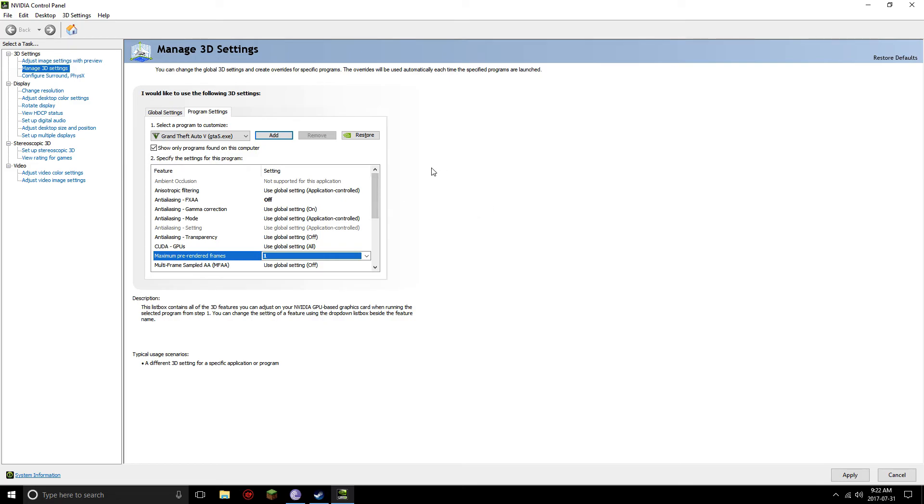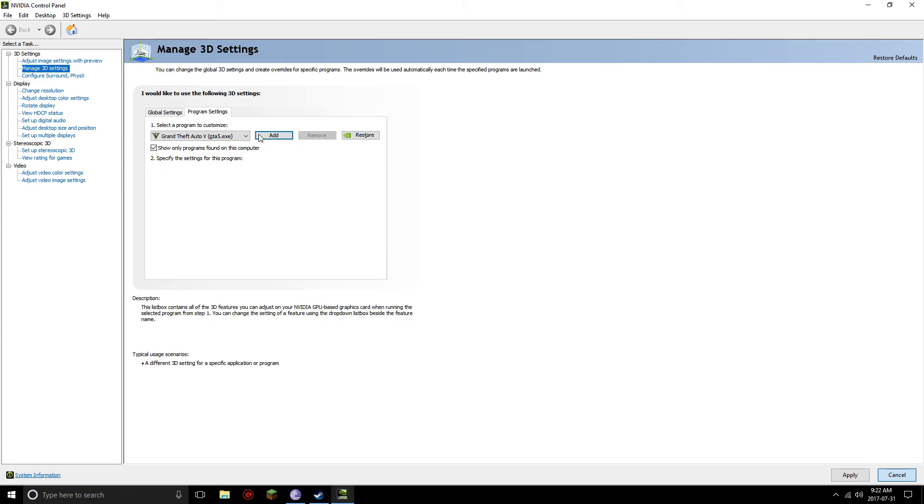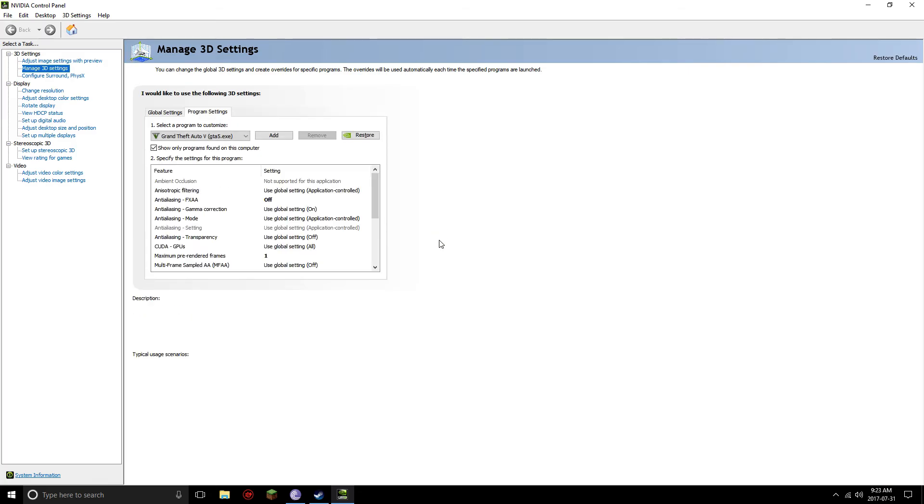All you guys have to do now is hit Apply. I already did this so I don't need to apply again. Once that's done applying — it'll take a couple of seconds — exit out, go back to GTA, and you guys should see a big increase in your performance.